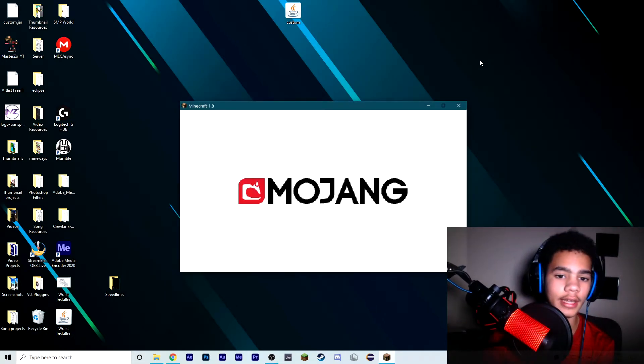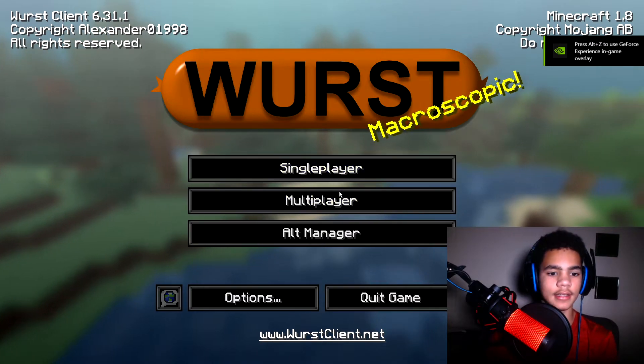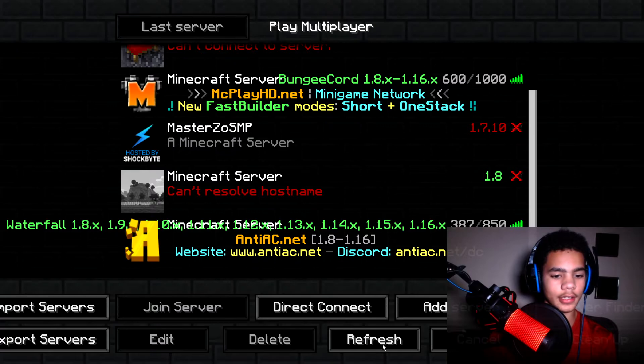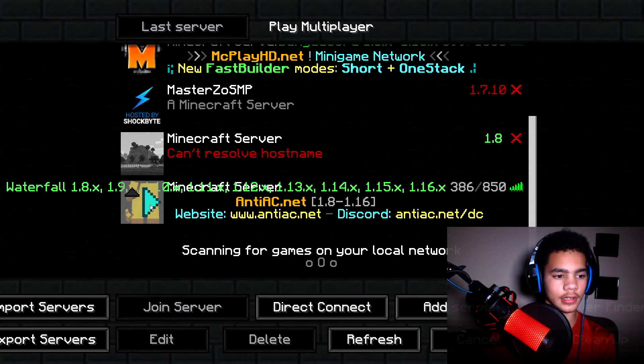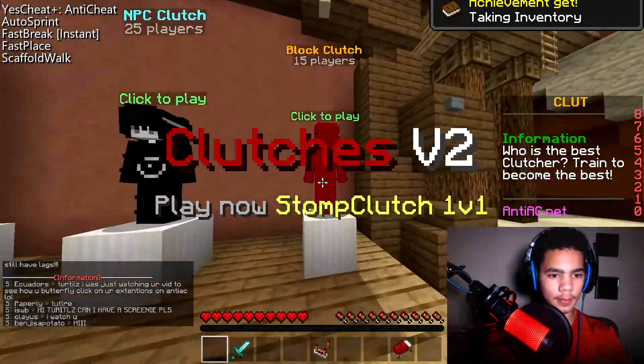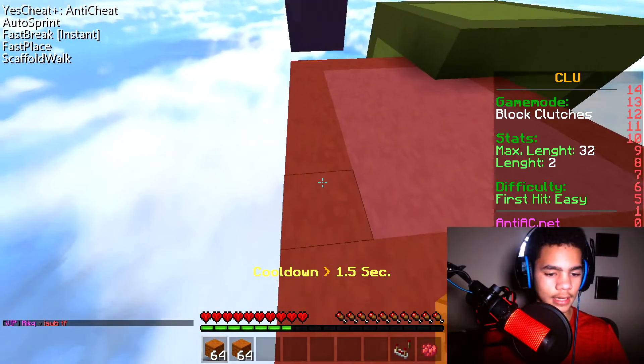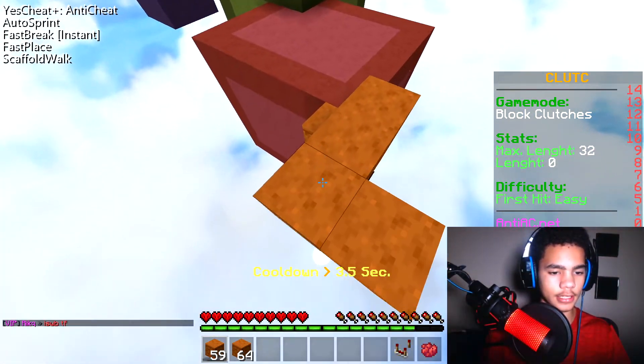It's just called the block clutch client, by the way. Okay guys, now that you're in your block clutch client, go to Multiplayer and then go to your favorite block clutching server. Now just go to block clutch — there you go. Now that you guys have this client installed, it'll be super easy to block clutch.